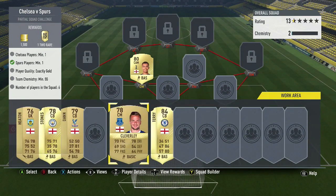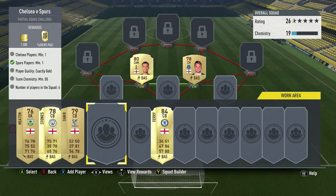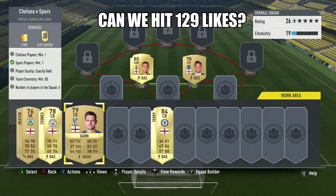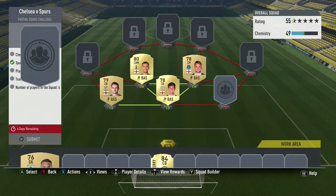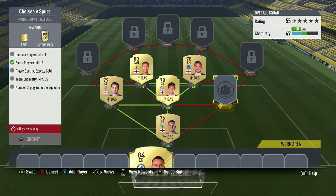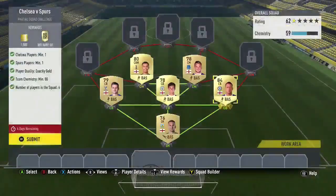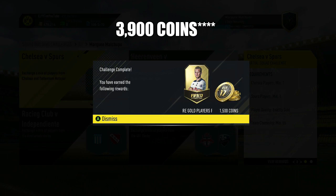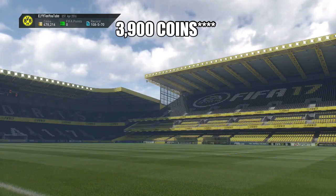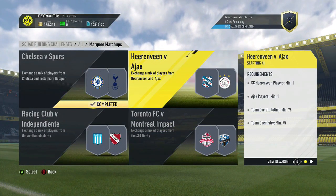Put Dele Alli at left center midfielder, then use the cheapest English center midfielder — right now it's Cleverly. Use the cheapest two English center backs, which are John Stones and 'Lieutenant Dan.' At goalkeeper, go with Heaton, throwing in John Terry as the cheapest Chelsea player, completing the squad at 59 chemistry, 62 rating. After submitting, we get 1,500 coins back, making the total cost only 2,900 coins for a two rare player pack.